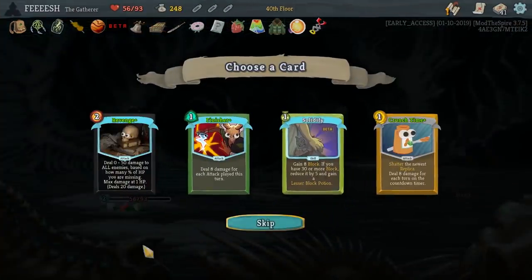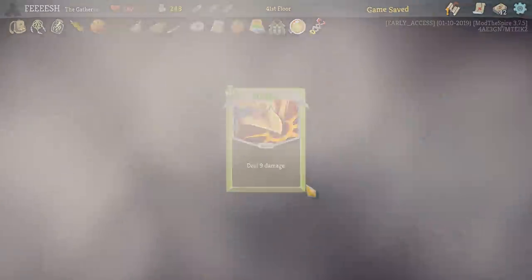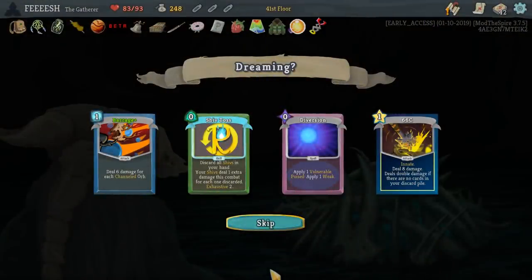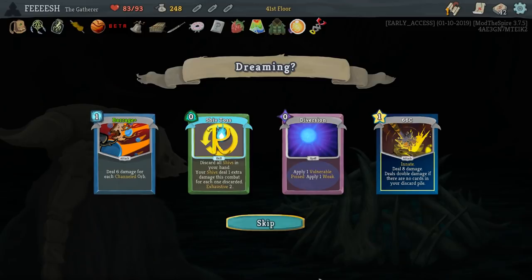Finisher Revenge: zero to fifty damage to all enemies based on percentage of HP missing, deals twenty. Better Replica: gain block. If you have thirty or more block, reduce it by five and gain a lesser block potion. That seems interesting. Let's grab another Finisher and let's keep resting — so that upgrades something. It also gets me Barrage? No. Shivs. Holy crap, Shiv Toss is nuts: discard all Shivs in your hand, your Shivs deal one extra damage each combat for each one discarded. I want that someday.